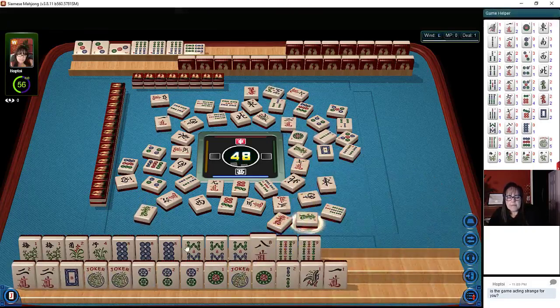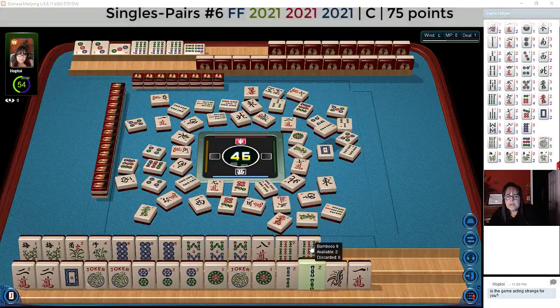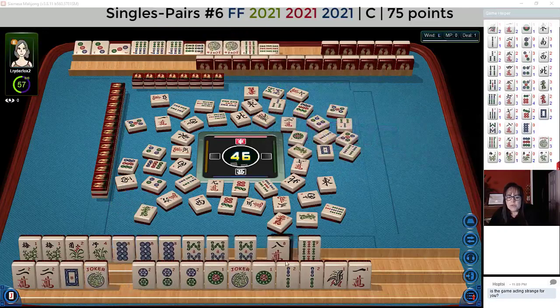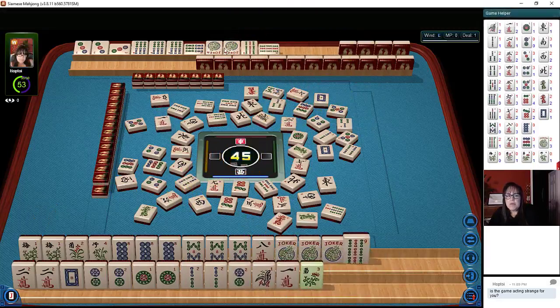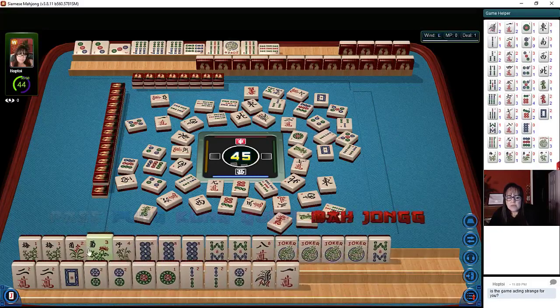We can't do a pure hand there unless we start drawing these eight cracks and then let the eight bam be our pair for a pure hand. Or we could just push for double mahjong. But this year hand — if we can get a white one dot or a joker to help us there, we might be able to play that second hand down and not use flowers there. Nine dots. Eight bam is out there. Five dots — there's a two. Where are the white dragons?